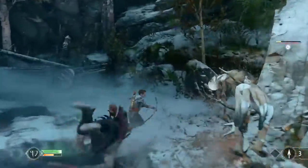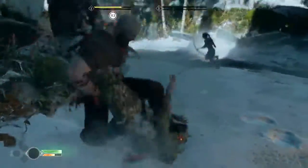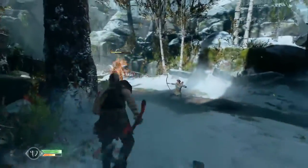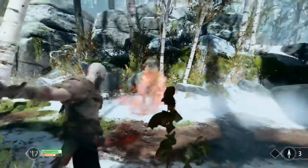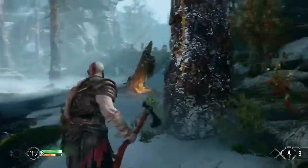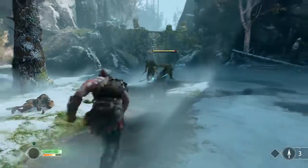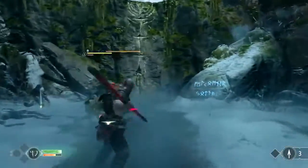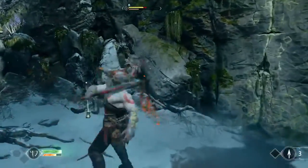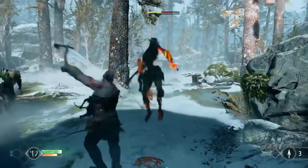You'll also see in the bottom left there's a meter that is filling up as Kratos keeps beating people down. That's his — I think — the rage meter? Spartan Rage. So that fills up. Some things just don't change, Justin. It's just really crunchy combat. It was the thing I immediately noticed as soon as I started playing — that axe feels good.